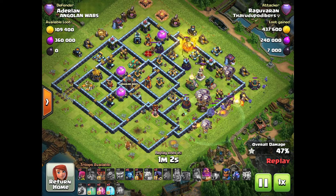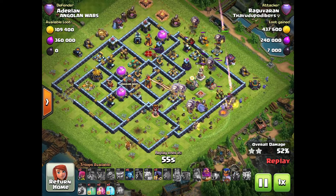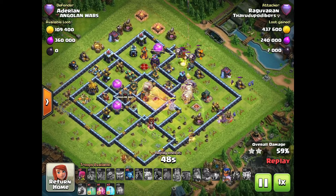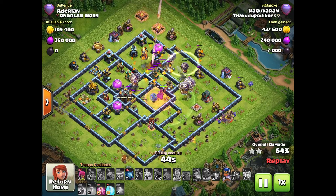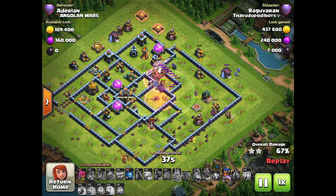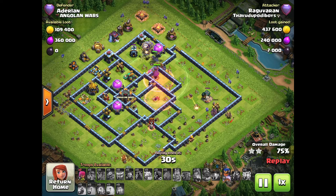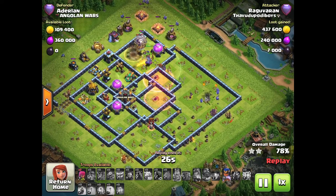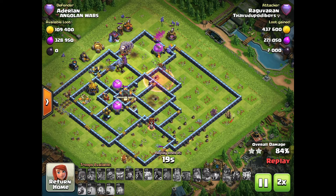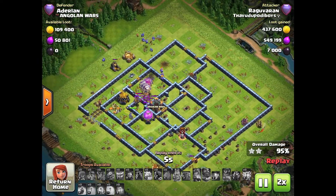We do have a team of loons first, then we are leaving the loons at last. Let's check the loons at center. I will use the grand warden ability for the first loons, and I will use the RC ability for the loons and air defense. I will finish this attack with 98% time remaining.